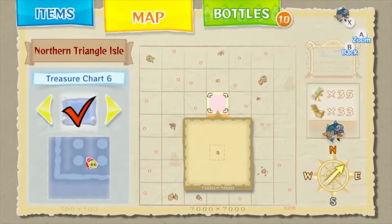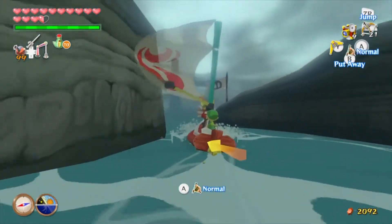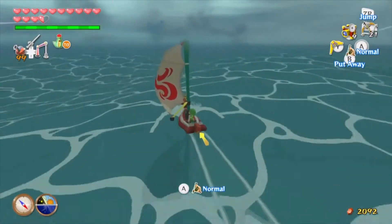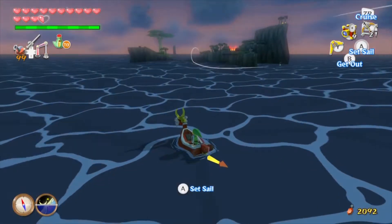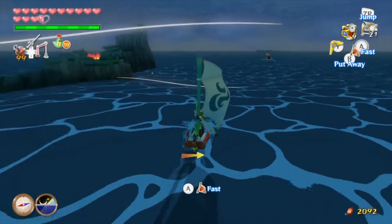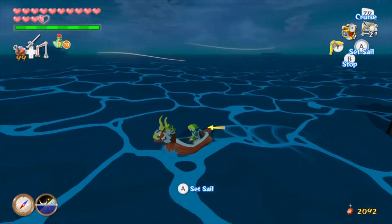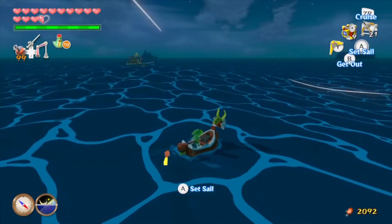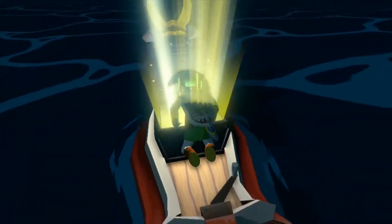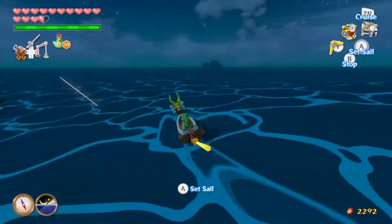Next we're going to go to sector C6, Shark Island. There's one more sea platform that we haven't conquered yet that we needed arrows to get before. The sea platform we're looking for is actually at the next island we're going to. The reason we need to go to Shark Island is to get the treasure chart treasure — treasure chart 16. We got this one from Sea Platform 18. It's just a silver rupee though, but more money for us — that'll help make up the cost of the legendary pictographs.